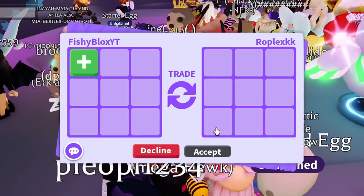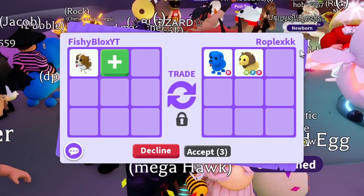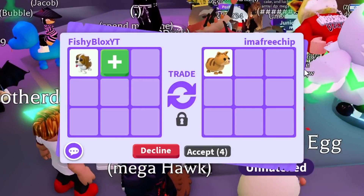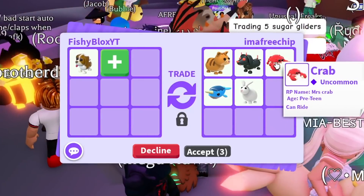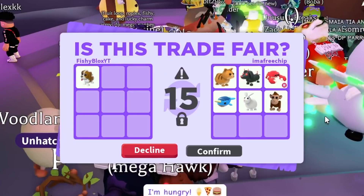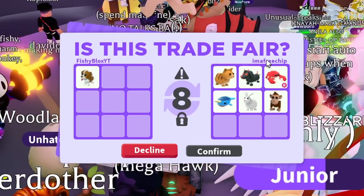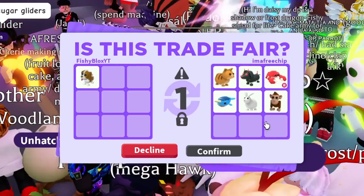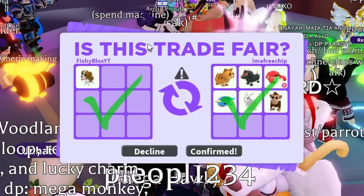We have two more to go before we get into the Robux pets. Moving on — we have someone who put the Evil Dog, Ginger Cat, and Ride Crab. Then they added a Monkey, which usually seals the deal for me. I'll be giving these pets away to you guys in the comments — just leave a like and comment your Roblox username. And there we go — we officially traded another brown Springer Spaniel and got all these amazing items.